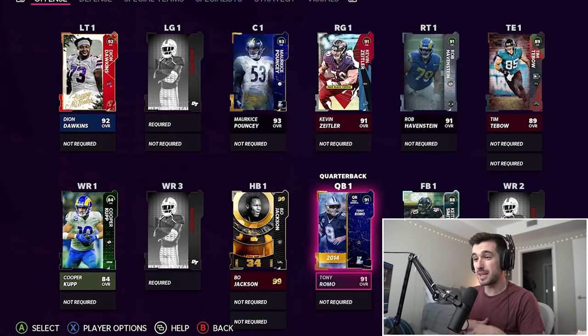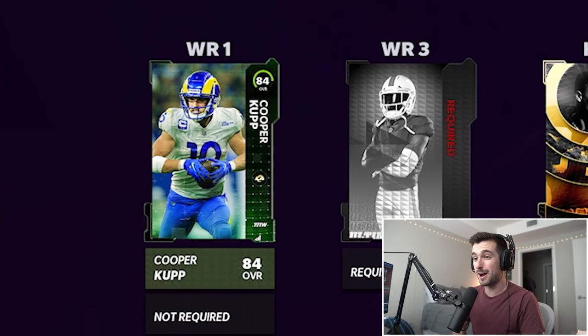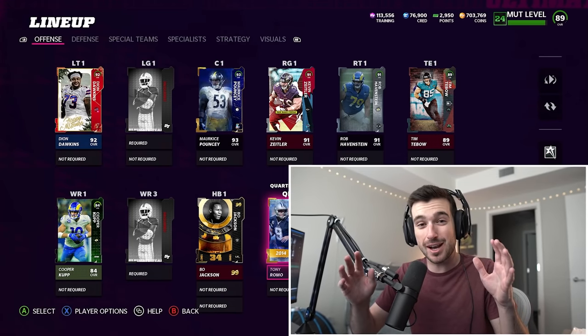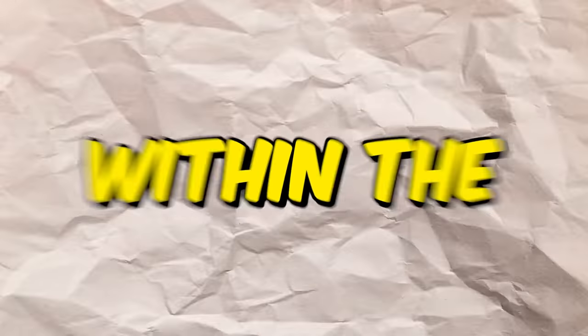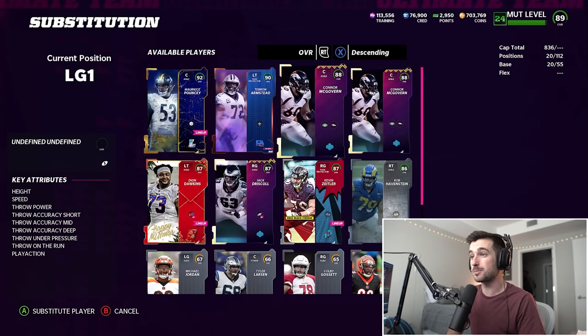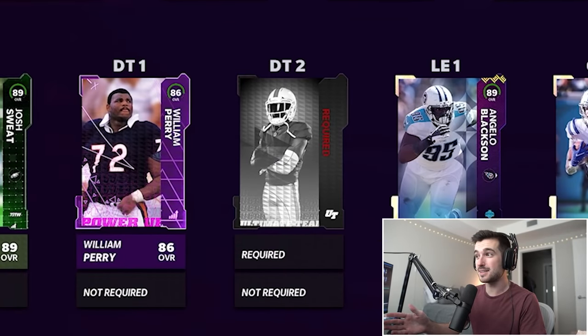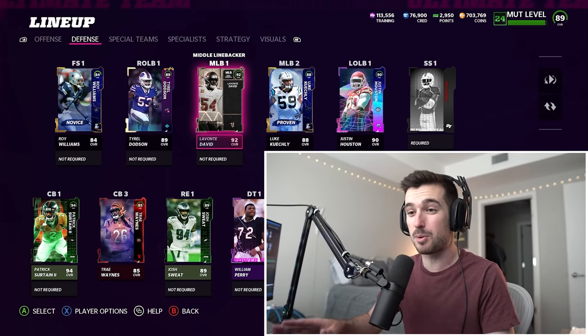We're still missing a few key pieces on offense. Most importantly, wide receivers — we only pulled an 84 overall Cooper Cup and he's our number one receiver at the moment. We're also missing a left guard. Now, I know you could put some players at different positions in Ultimate Team, but to make this challenge even more difficult, we can only put players at their true card positions within the game. That means even though I have a center, Connor McGovern, that can play left guard, since his position is center, we can't put him there. On the defensive side, we're only missing a second D tackle and a strong safety, but a lot of these players are very low overalls. We need to start pulling better cards in bulk.